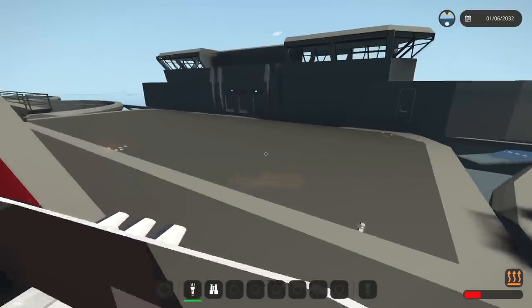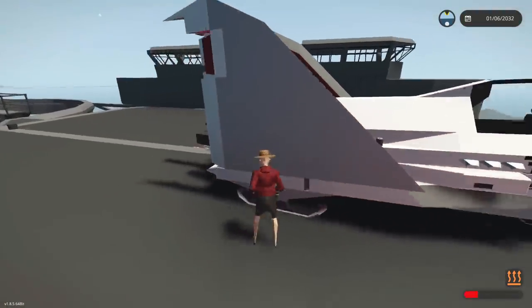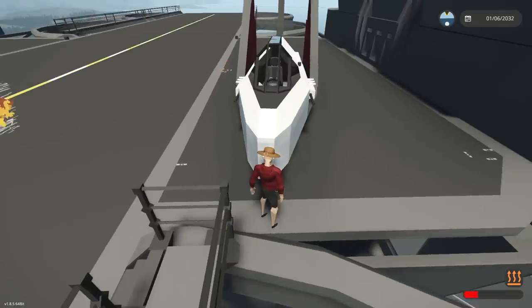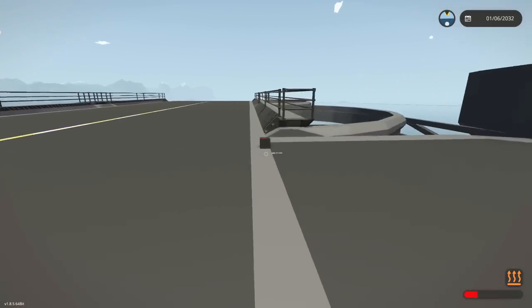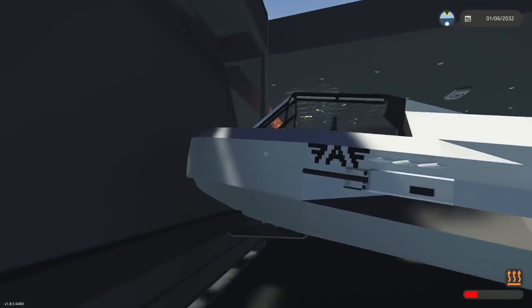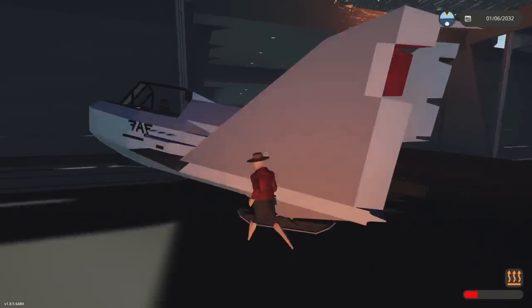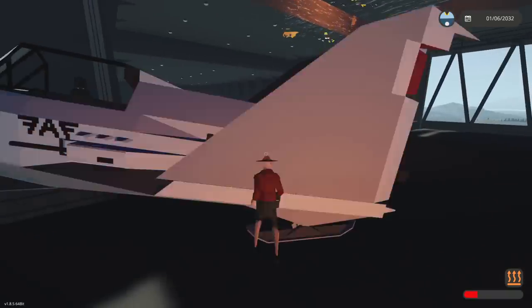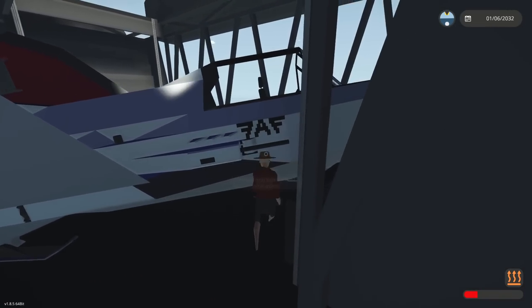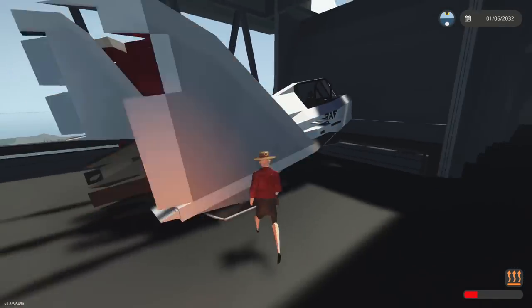Our aircraft carrier might be on fire - don't worry about that too much. Let's go ahead and push this onto here. I'm very close to death, but don't worry about that. We can then push this onto here, move it backwards slightly, and have this go downwards. I didn't quite push it on fully, but that's okay. We should be able to push it this way into our aircraft carrier's hangar.